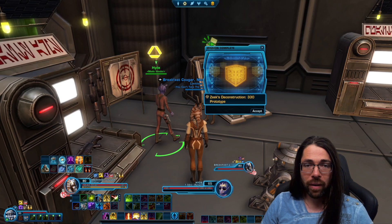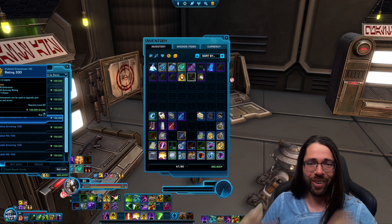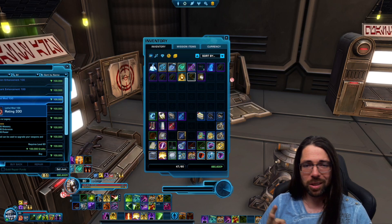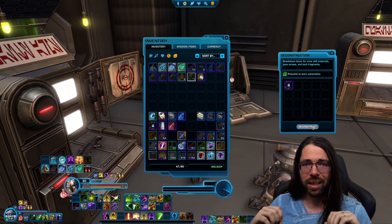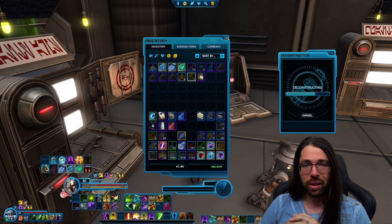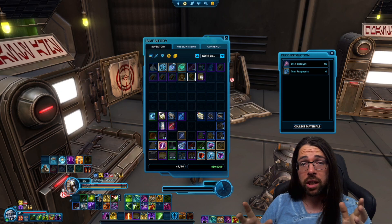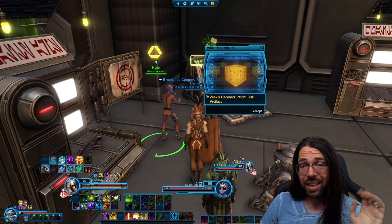We get the quest completion — sweet, it's done — and then Hyde wants to talk to us again. We'll go through another set of cutscenes where he'll be glorified about it. The quest is fully complete now. Let's take a look at what we have available on the Zeek vendor. We've got a whole bunch of things available to us at item rating 330 — blue prototype quality. These are armorings, enhancements, mods, barrels, hilts. You can take all of the gear except for accessories and suddenly buy for credits all the stuff you need to make 330 item rating. Then we're deconstructing the 330 artifact gear, and that unlocked the second quest which I'd already picked up for the artifact.